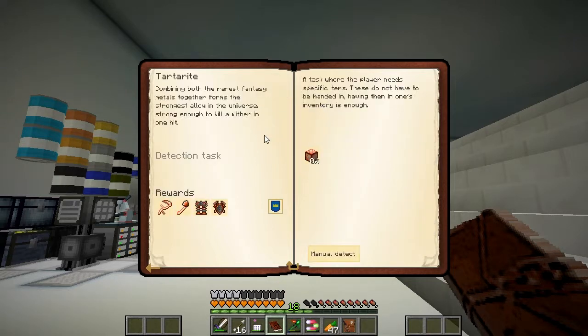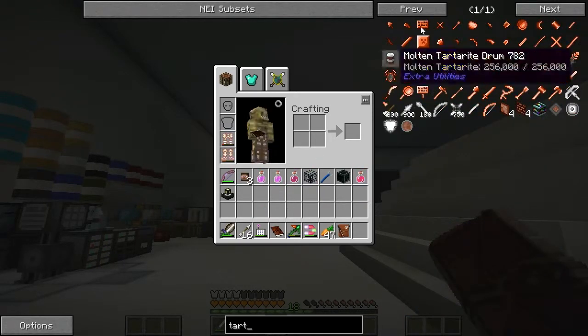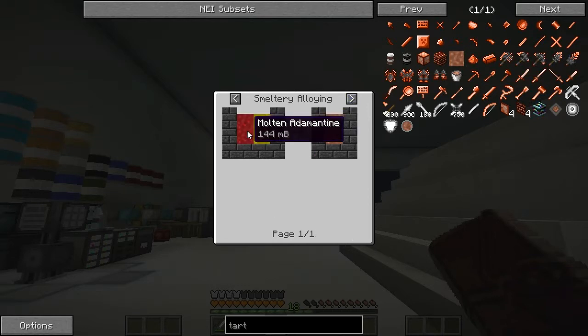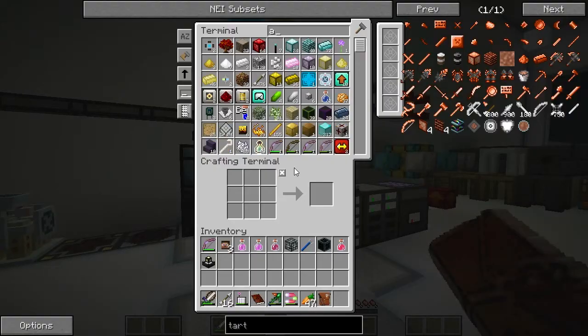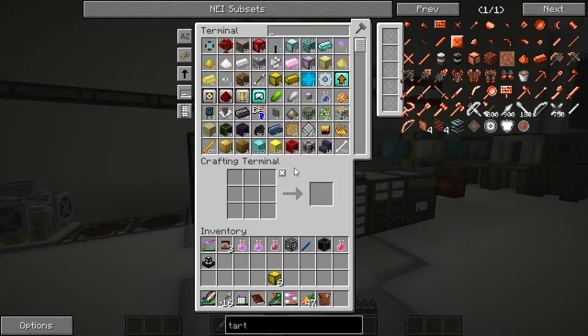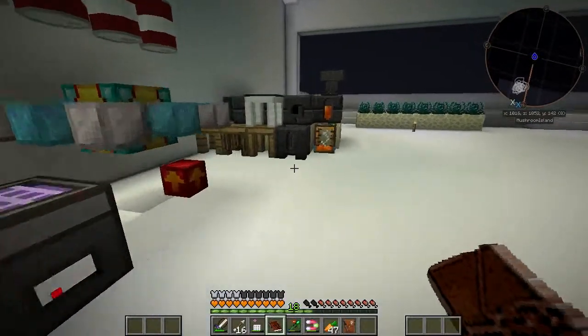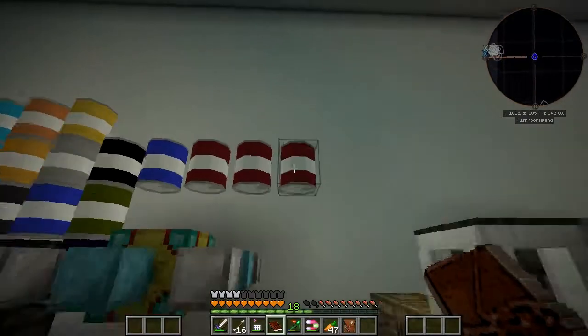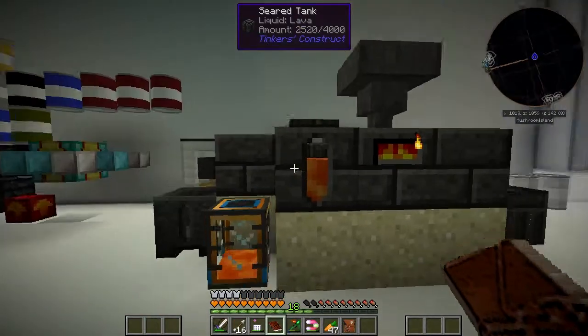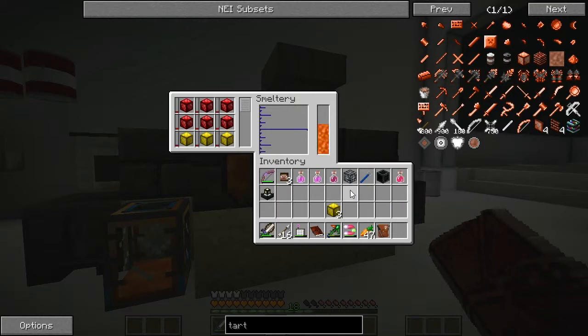We've got the Spatial Cell there. How do we make Tartarite? Molten Tartarite — we need some Adamantine and some ATL. Have I got ATL? I've got loads of it. So if I give myself six blocks of that, and six blocks of the Adamantine — I think that should be enough. Let's cook this up. I've got plenty of that stuff to go. Have we got lava in there? Yeah, we've got plenty of lava in there. Let's chuck those three in there and wait for that to cook up.